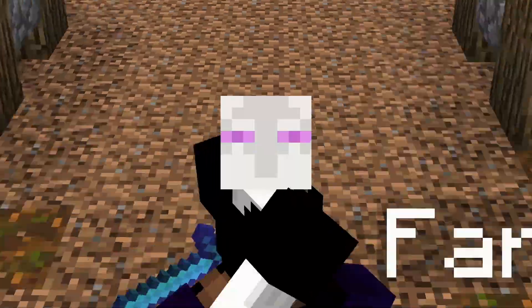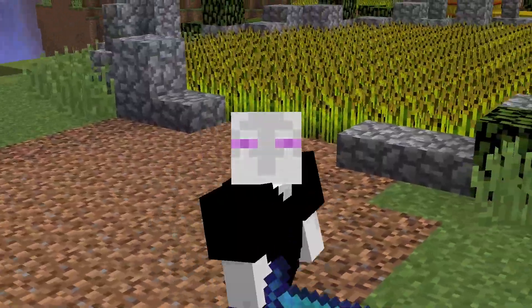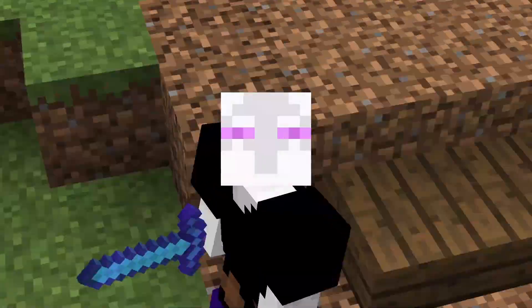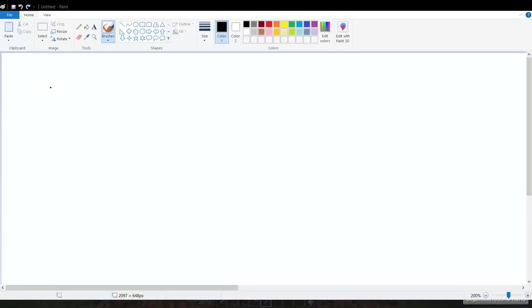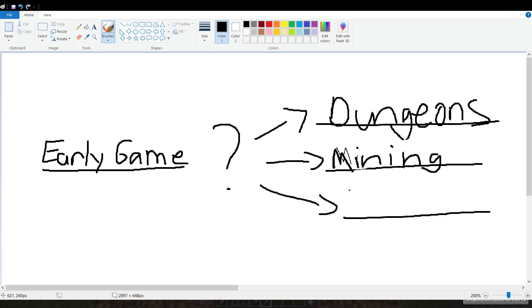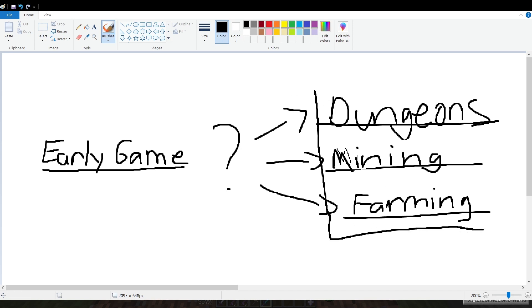In today's video, I'm going to be covering the best ways that you can spend those coins to progress further through the game, because at a certain point you have to make a choice. The way I see it, you have a few options. You are in early game, so you have to pick what you want to focus on next. There are a few paths you can take: dungeons, mining, and farming. You have to pick one of these three, but which one are you going to pick?